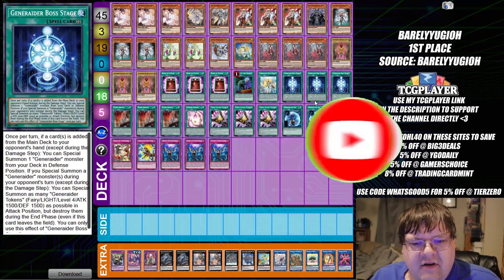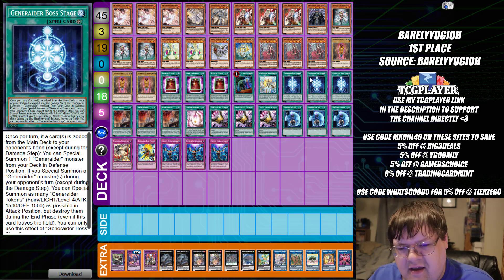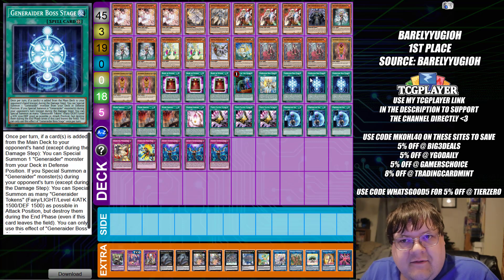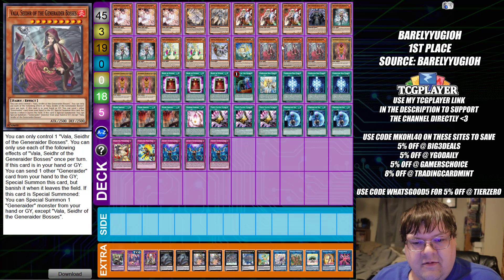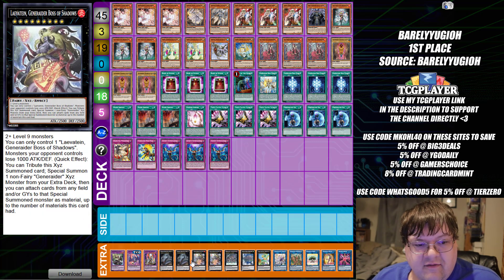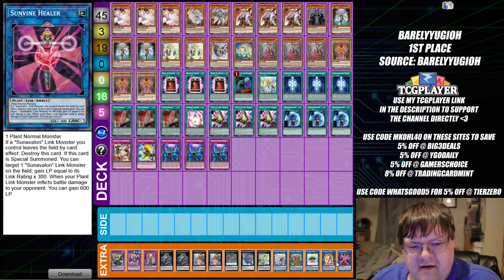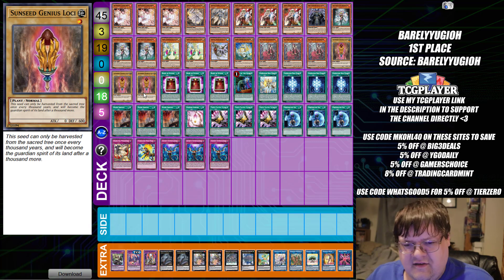The first deck we're going to be looking at here is a Generator list. I have not seen a lot of Generator really showcasing out here, but when we actually get to see this deck function, it's actually relatively nice. The new support definitely made this deck a lot stronger, being able to go into Leviathan and shift into Jormungandar. We are also sporting a little bit of a package in the plant department because we are playing the Sunseed stuff.